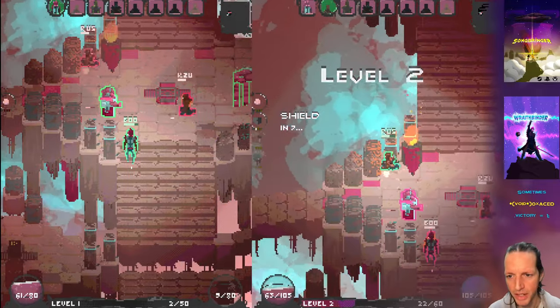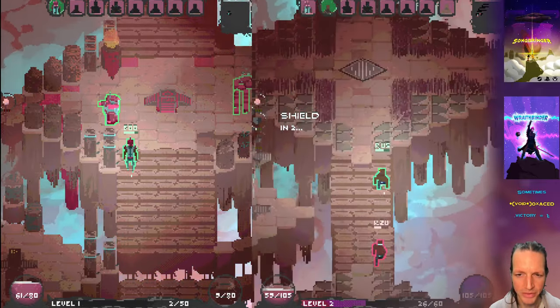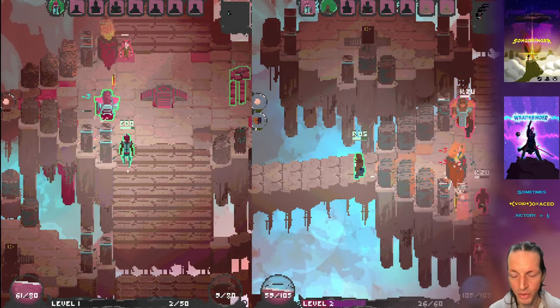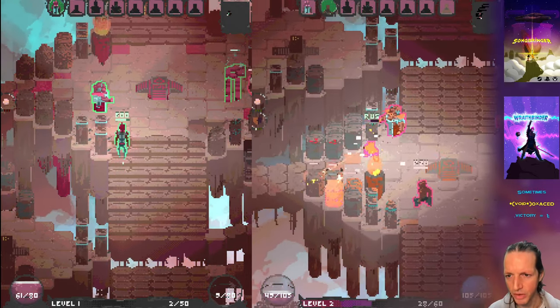They're just like, yeah, we'll just put a block here, or we'll just build a bridge there. So I have some ideas on how I can improve how smart they are about what they build and where they build things. Actually, what I want to do is create an entire grid for the entire battlegrounds that indicates what would be a smart item to build at any given point.